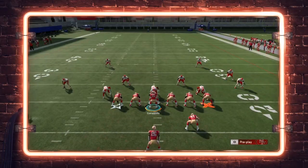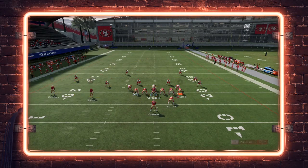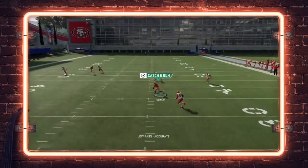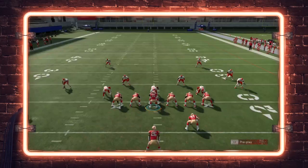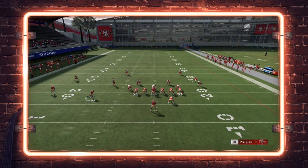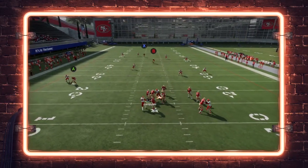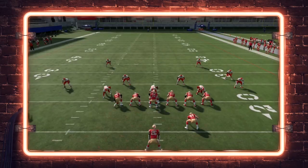Another option: run the fullback out of the backfield, put the tight end on a drag, then motion that route across the formation and throw it as a post over the middle. You can have a post on the left and a post on the right — it's a fork concept with a post and corner to the same side, or you can motion it into a double post concept. It's wide open in the middle of the field the entire way — you could have thrown that at any point.